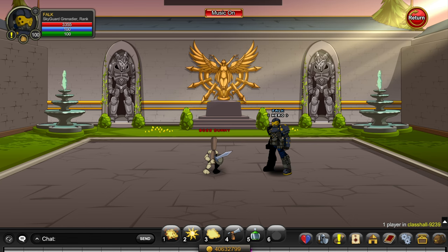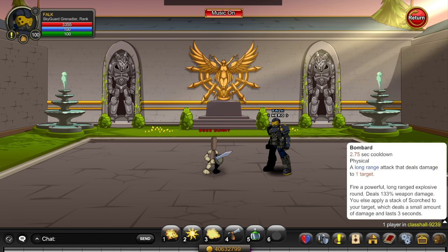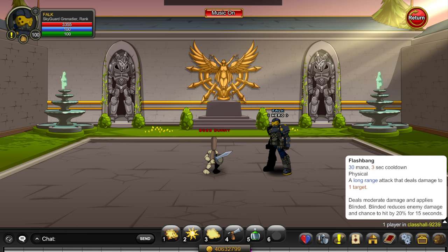Here's a quick rundown of skills. The first skill is Bombard, which deals 133% weapon damage. It applies Scorch, which is a DOT on the target for three seconds. This also interacts with your fifth skill, which is going to be your nuke. Your second skill, Flashbang, deals damage and applies Blinded, which also interacts with your fifth skill. By itself, it reduces the enemy's hit chance by 20% for 15 seconds.